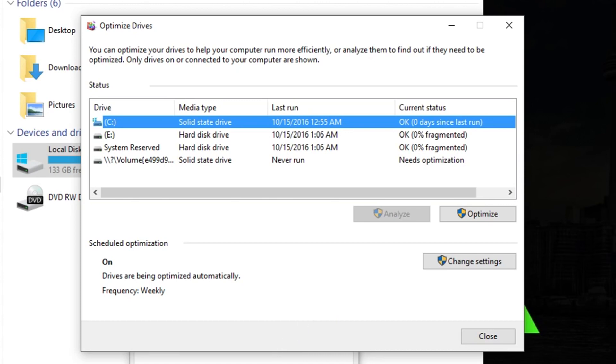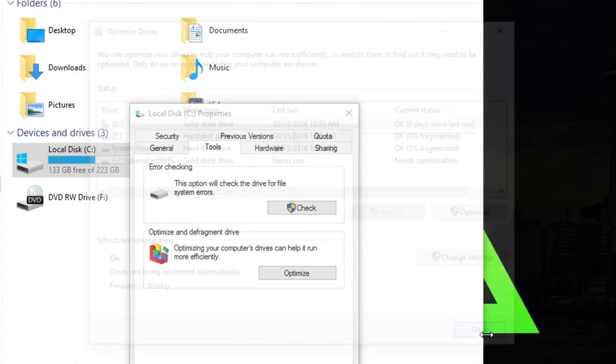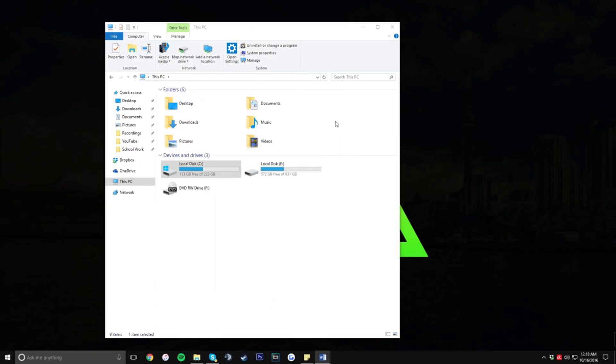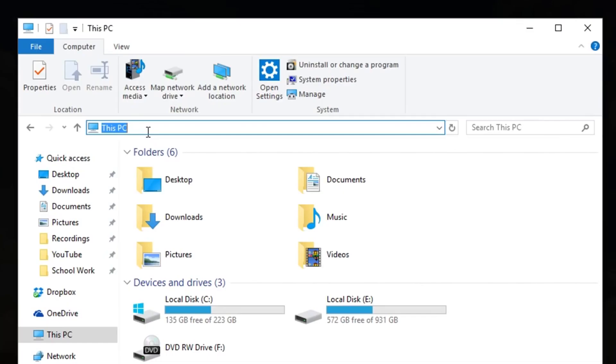There is no harm with defragging your PC, so don't worry about messing anything up. Just click on the C drive and then click Optimize. I'm not going to do that right now since mine ran less than 24 hours ago. Once you're done, click Close and then OK.